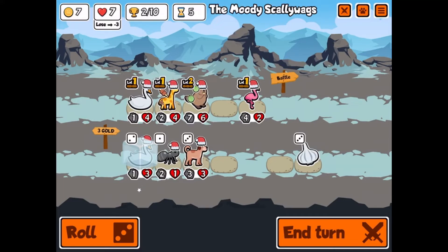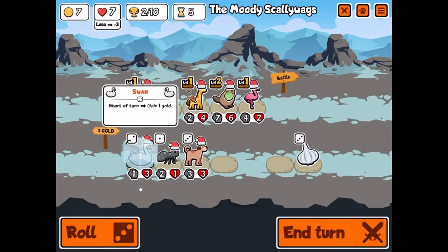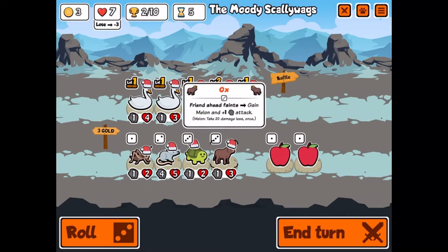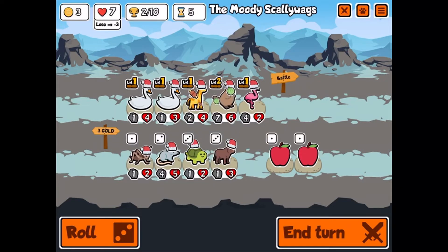We could get two swans — sure, let's do that for now. If we get this guy really beefy we'll just give one to the paper. Hopefully we don't lose.